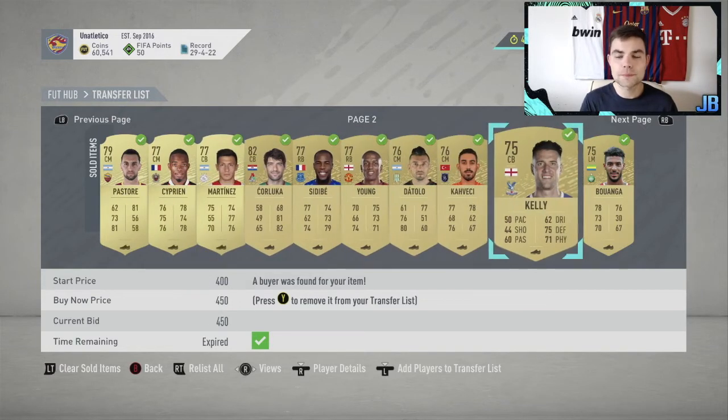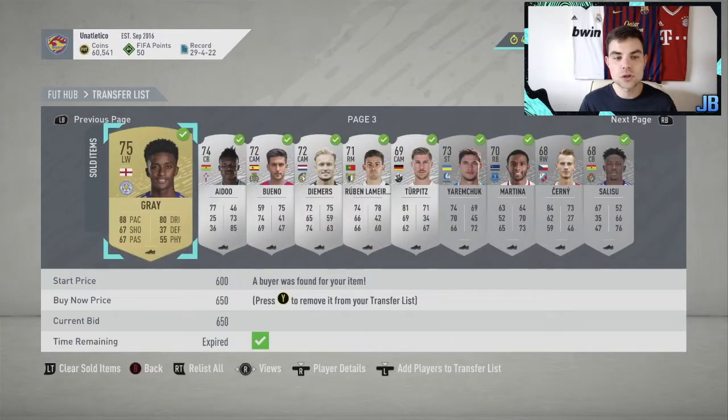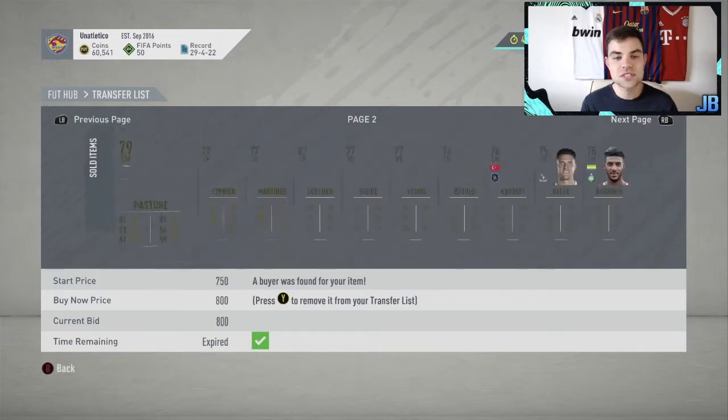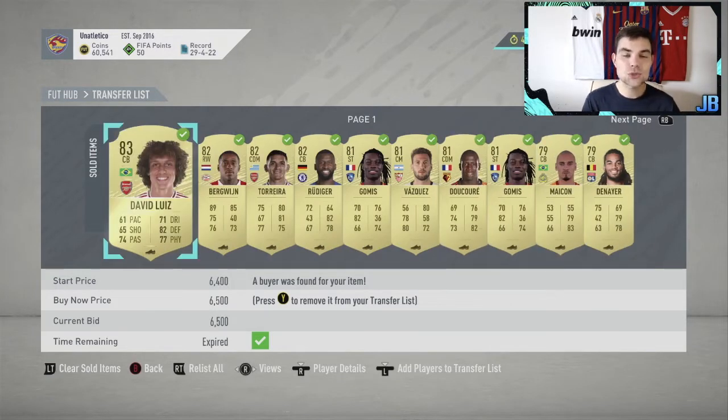These are all cards from the SBCs we've done. We just finished off the advanced SBCs - I'll put the solutions in there. They're very easy to do; just use Footbin solutions. Make sure you bid on players - bidding is always king because you're going to get players a lot cheaper than you'd expect. Here are some of the players we got back and now I'm going to show you my live reaction to opening the packs.